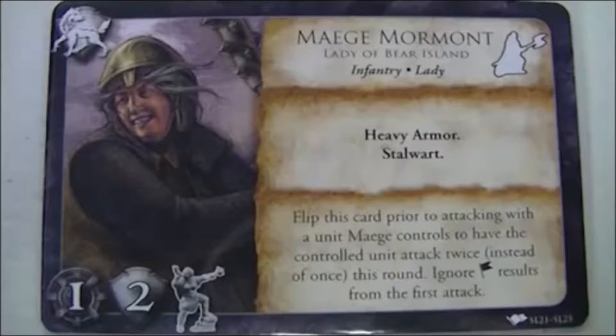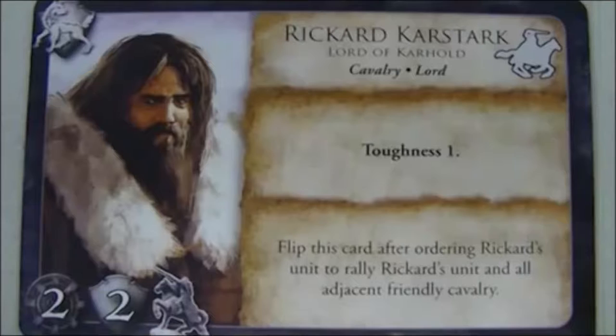Marty's leaders are Mage Mormont — forgive me if I'm mispronouncing it. She has heavy armor and is stalwart, which basically means she is really hard to move. She and the units she's with will just stand and fight, and it'll be very hard to dislodge them. His other leader, Ricard Karstark, is on horseback and has a toughness of one, making him hard to dislodge and able to take a lot of blows — a good defensive unit.